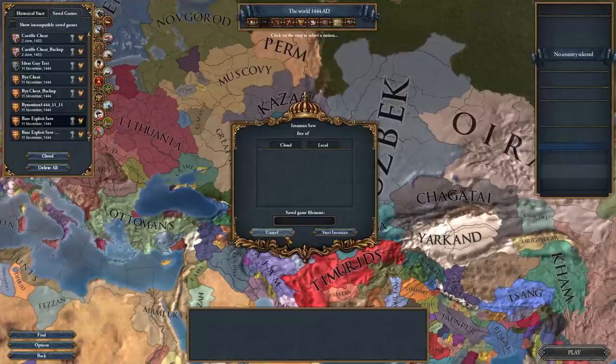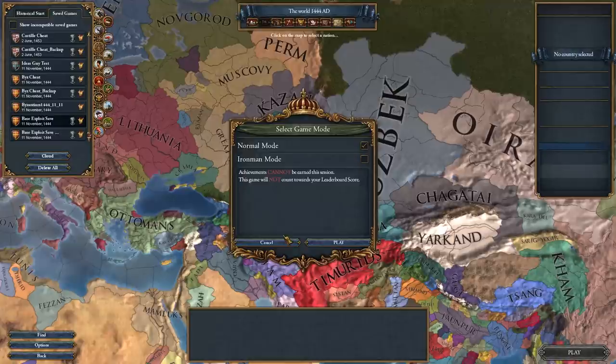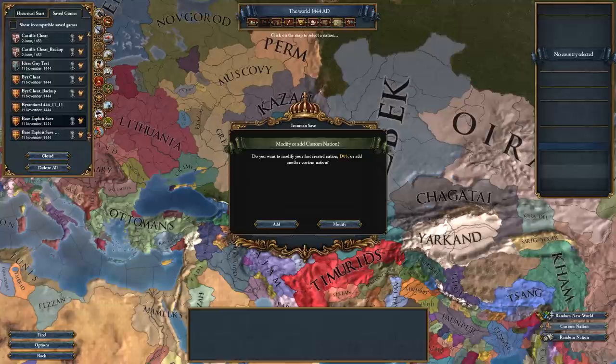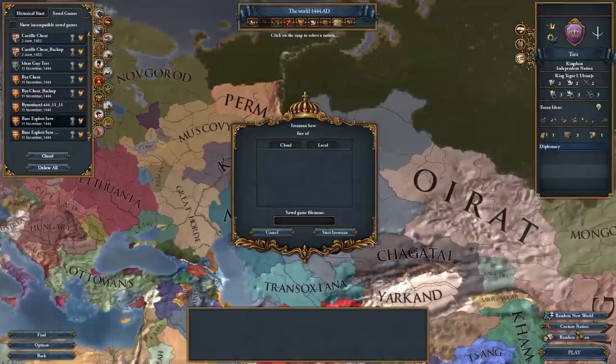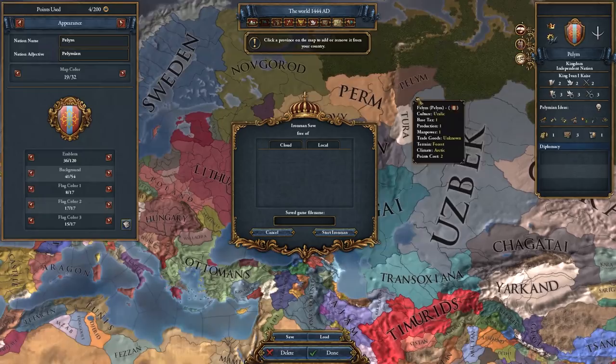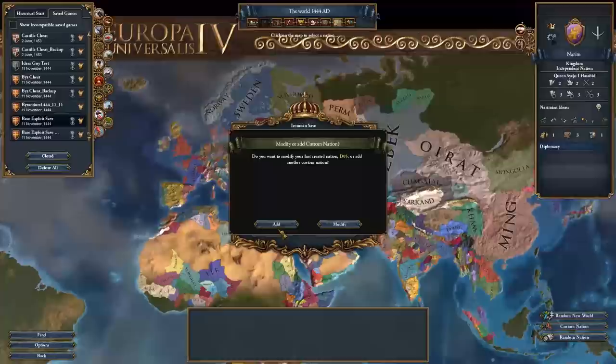Now comes the trickier but most satisfying part. We're going to create a set of custom nations in uncolonized provinces. Cancel out of the two windows in the center of the screen and you'll see the custom nation button in the bottom right has reappeared. Click it and select Add from the options. Now select an uncolonized province — I usually select Tura in Siberia. The second you select this uncolonized province, the provinces from your first custom nation (South America for me) will have disappeared from the map. Press done and create a second custom nation in a new uncolonized province, and you'll see that second custom nation's provinces disappear too. Keep doing this until all the provinces have disappeared from the map.